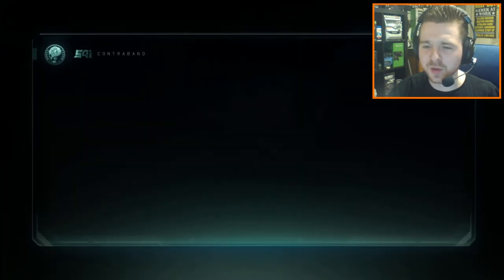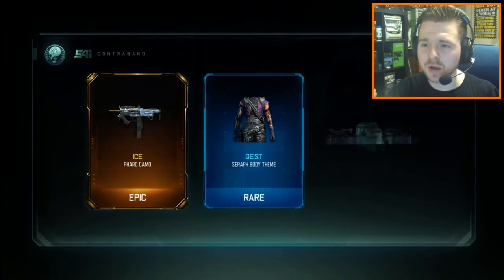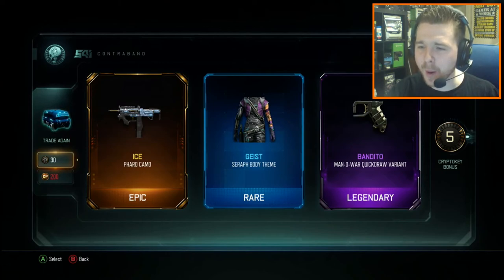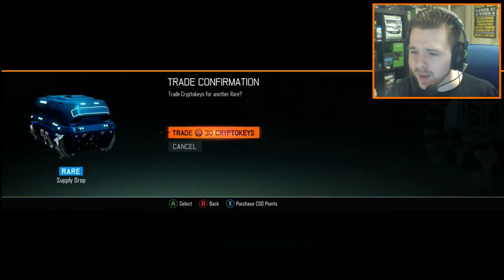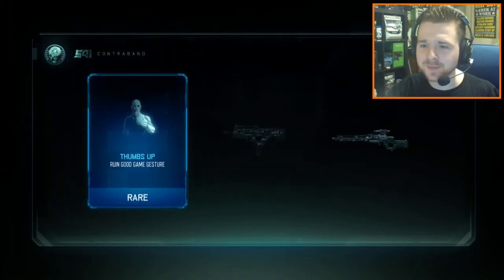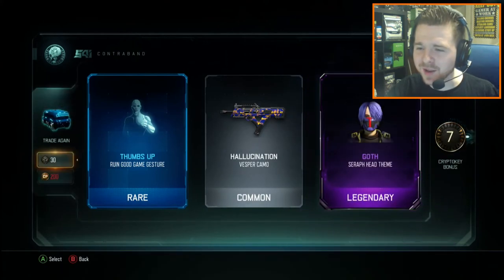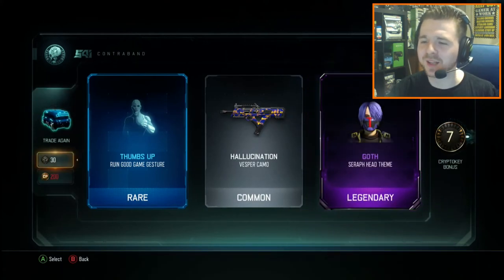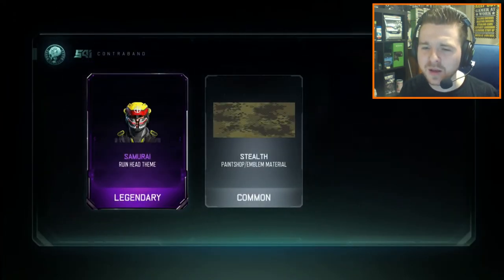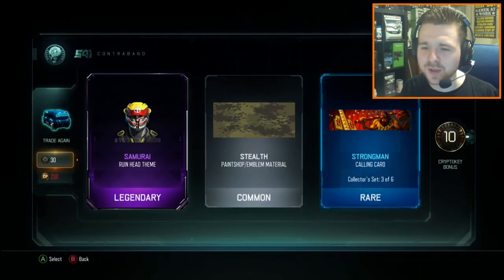We've got a Gretchen — we've got the Geist, one of the new uniforms. We've got a Man O'War Bandit — a Bandit Legendary variant. We've got the Goth Seraph Head. And we've got a Ruin Samurai Head Theme — one of the new ones for the Specialists at the moment. It's good to see that we're getting some of the latest stuff.